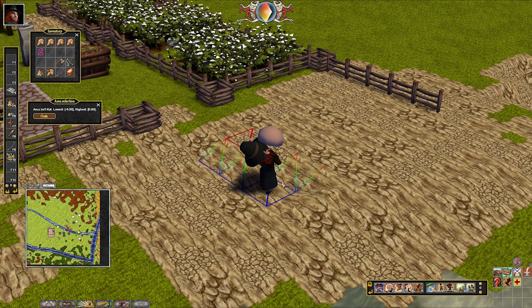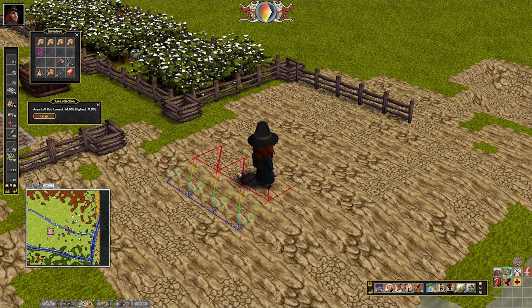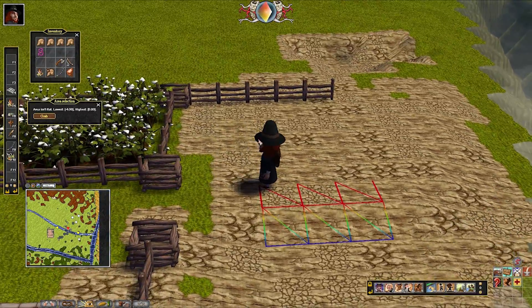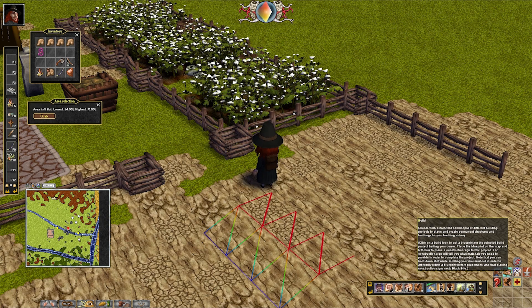As you can see it'll dig down until it's just about level. Then if you ctrl+right click to put land down, you'll drop dirt until it's level again. This is really useful for leveling land — remember, ctrl+left click to dig it down, ctrl+right click to level it up.